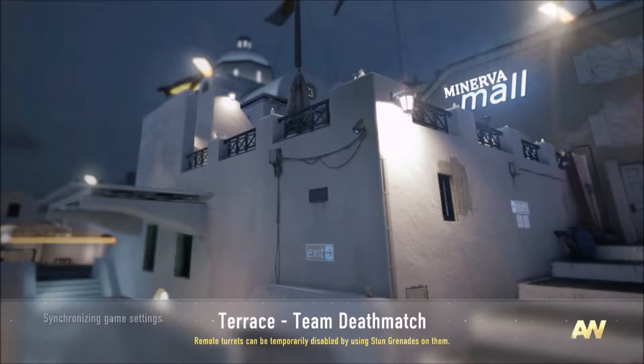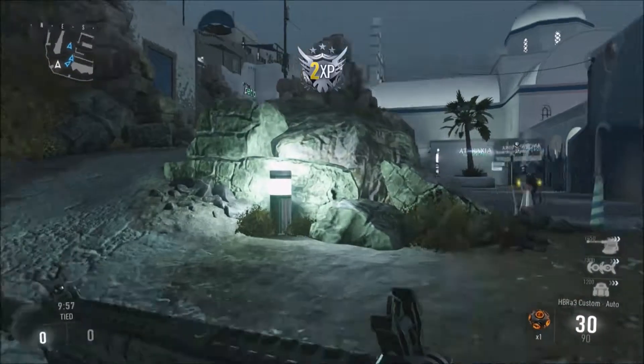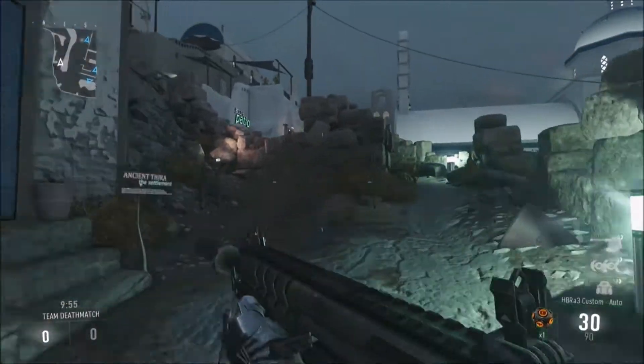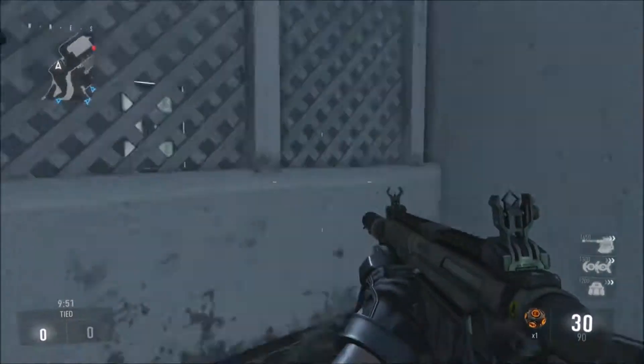As you can see, today we're playing a team deathmatch on the map Terrace. Now what I've done for this one — we had the same class for sort of two games in a row, but I thought I'd switch it up a bit. I've brought the HPR A3 out, with a suppressor, a stock, and a quick draw grip, just in case I need to switch weapons quickly.